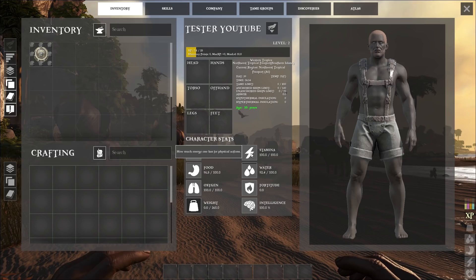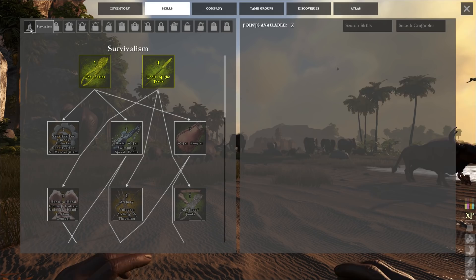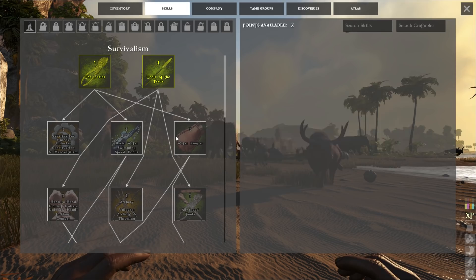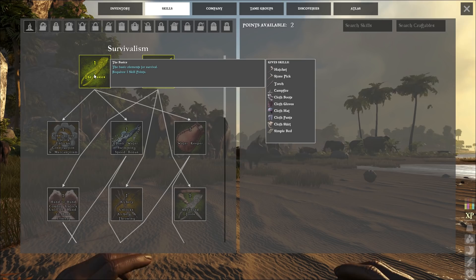So let's go ahead and jump into the skills now. You start with only one skill tree available and in that one skill tree — it's called survivalism. You do get two skill points every single time you get a level up, but certain things require more skills. These are the first two things you can unlock and they do require each other to be unlocked before you can get to any of the others. I would recommend you learn both of these to start because you get the basic tools out of this one and the basic clothing as well as the bed.